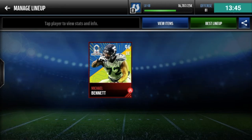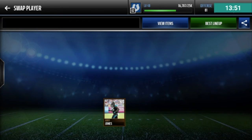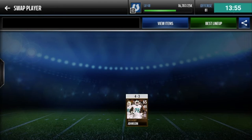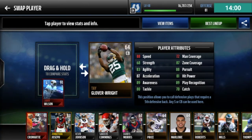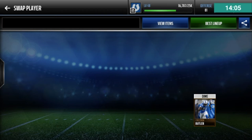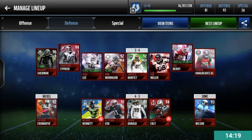Placing Michael Bennett and Coney Ealy in their spots. I have some non-auctionable players on my bench that I can't use — I'm only using league players to fill those non-auctionable spots, it would not be fair otherwise. We finished with a 93 overall defense.